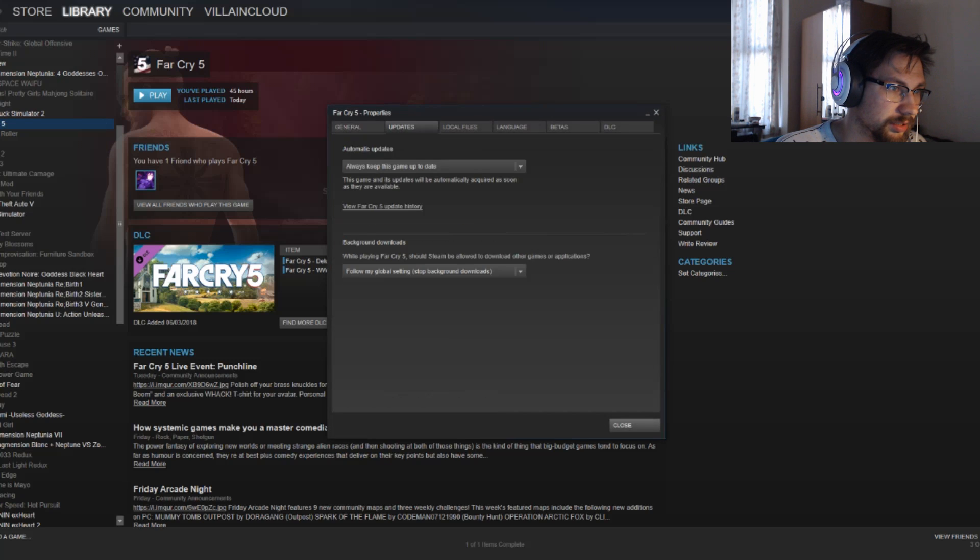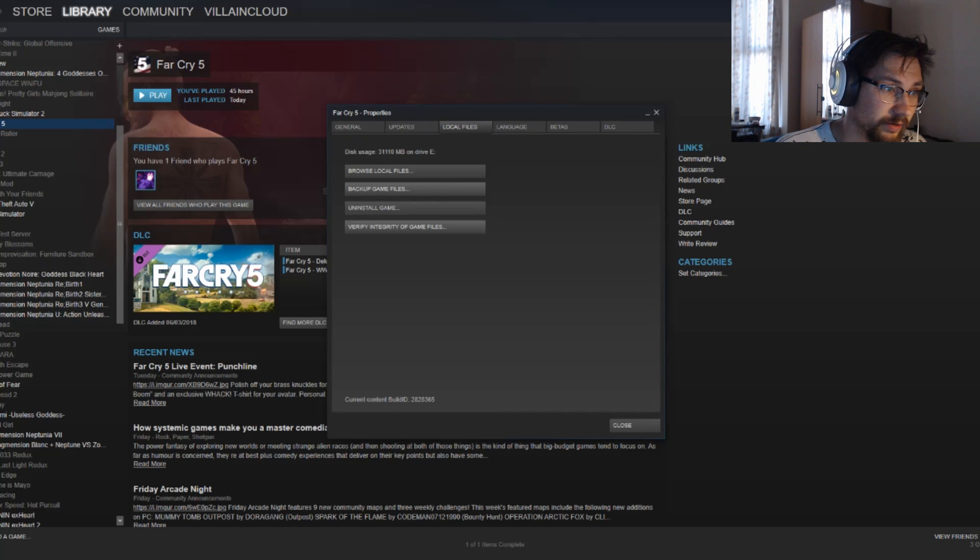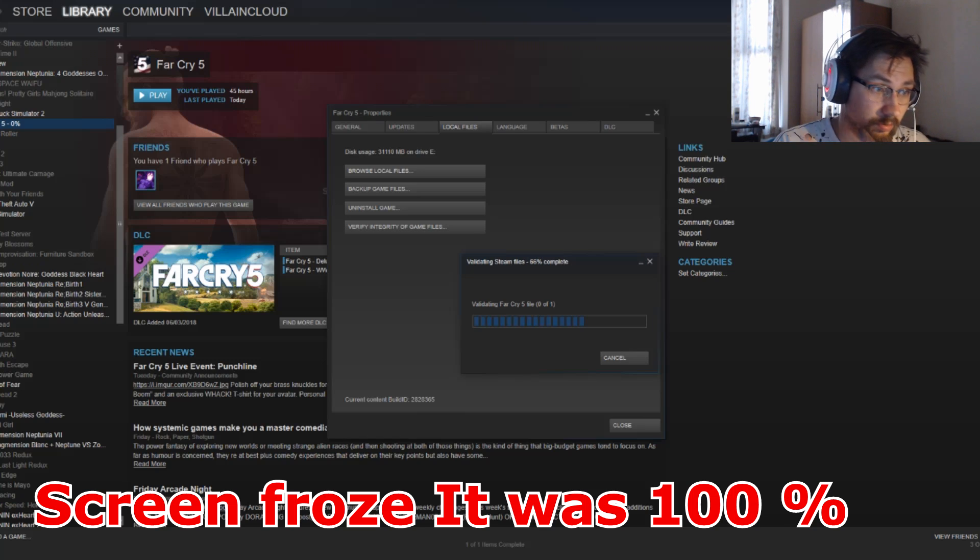Properties, Updates, Local Files — Verify. Let's do this. There you go. All files have been successfully evaluated.